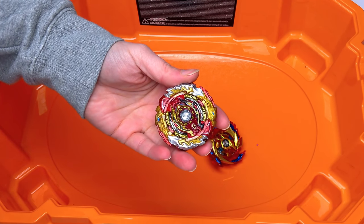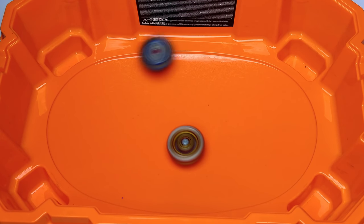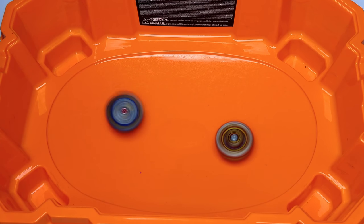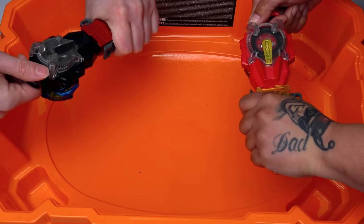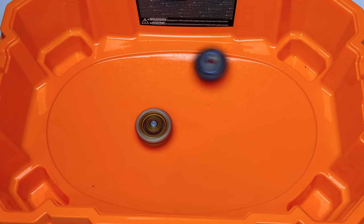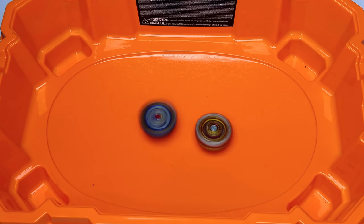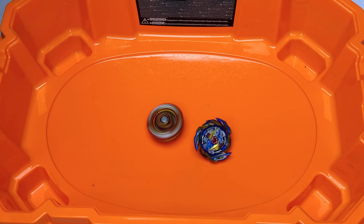Up next will be Shu with his Mighty World Spriggan. Three, two, one! If All Might can defeat World Spriggan, I know he's very strong because World Spriggan is one of the best Super King beyblades in the lineup. Nice attack by All Might but it comes down to a stamina battle — World Spriggan gets it, one nil. Three, two, one — World Spriggan is so heavy, All Might just can't push him towards the pocket. It's going to come down to stamina and World Spriggan claims a two-nil victory — the second bay to beat All Might!